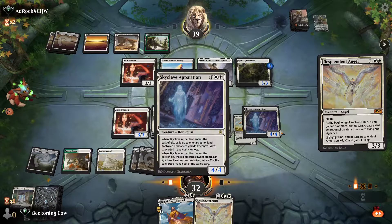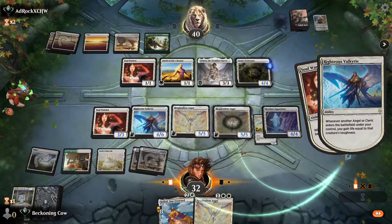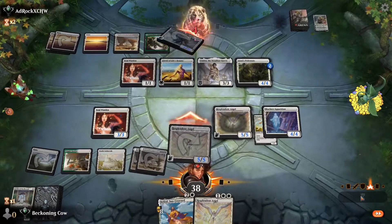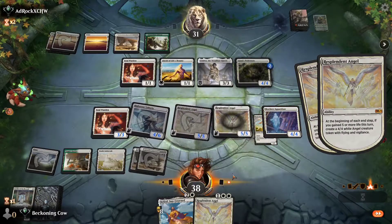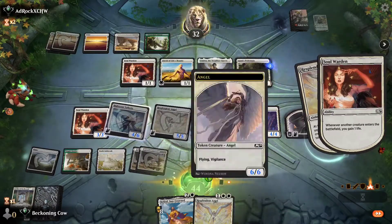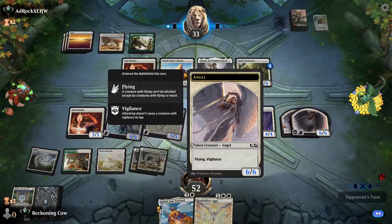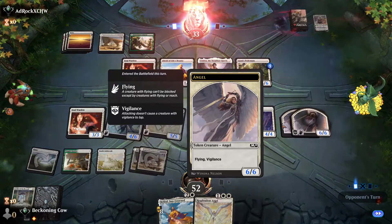At the beginning of the end step, if we gain more than five life — we'll gain five life off of this — we should be creating two 4/4s. Swing for nine in the air and we can just keep chomping in. It shouldn't be too hard to secure the win. With every Angel we create, we gain life equal to its toughness — so we gain seven life for each Angel. As you guys have seen, this is kind of a normal game — we pop off like this every single game. So far we've beaten a normal life gain list, a Jund Sacrifice, and yeah — we've racked up and I've been recording for 16 minutes and I'm 4-0. This is how quickly you can rack up wins with this deck.